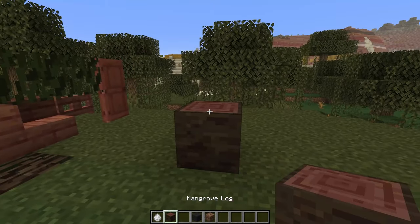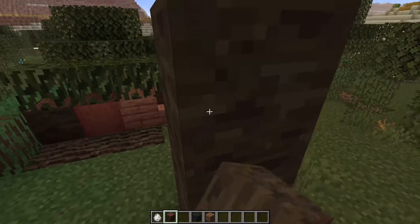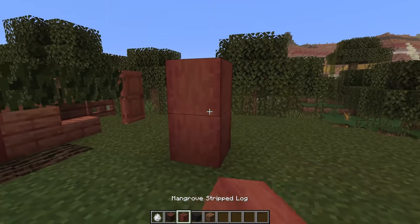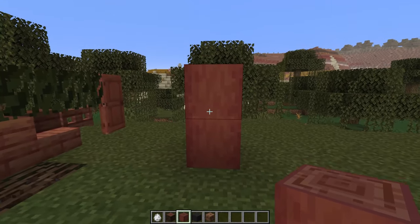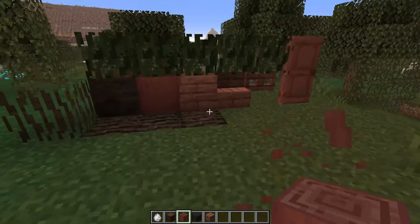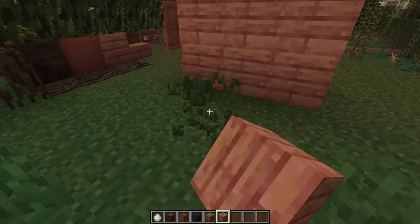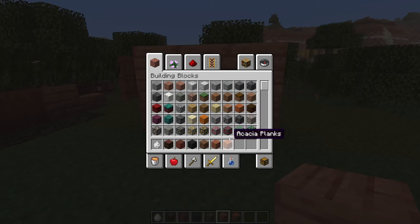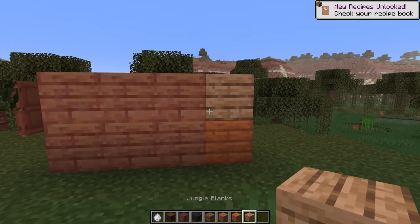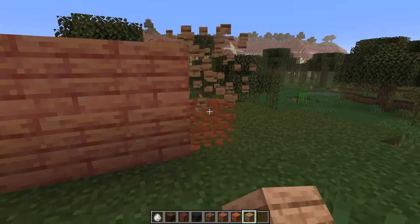They also have the leaves, which are just a little bit darker than the leaves on the swamp trees. There are also the root blocks as well. These colors are actually really close to what we see in the trailer provided by Mojang, and I think this wood just looks so nice — it's definitely going to be a great building material. The strip logs have a little reddish hue that looks really nice. The planks are super nice too, pretty much oak planks but with a super red hue. For comparison, here are the acacia planks and jungle planks — that red is definitely super nice and should make some interesting builds.